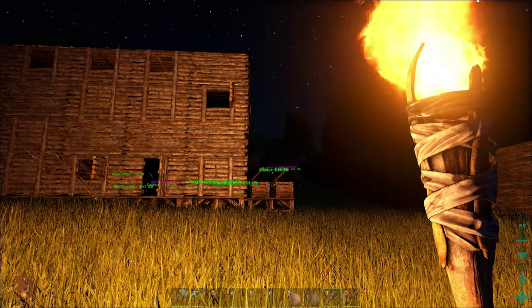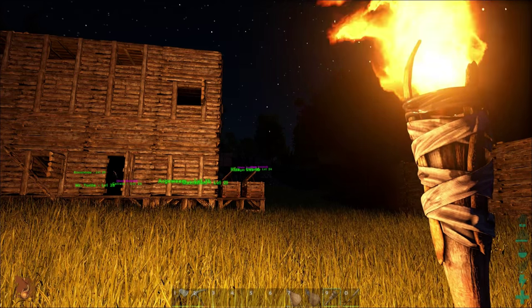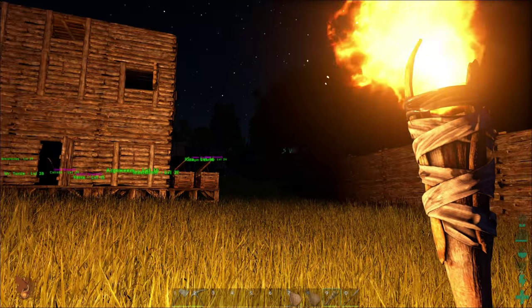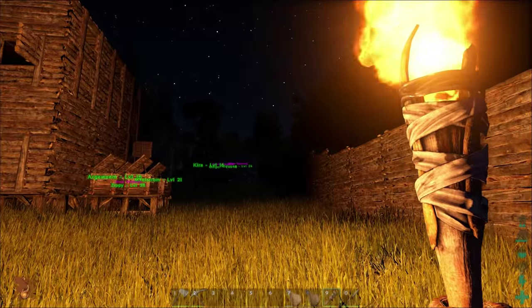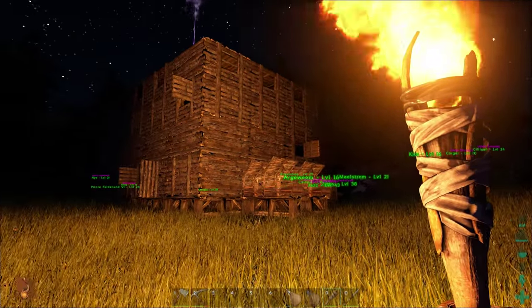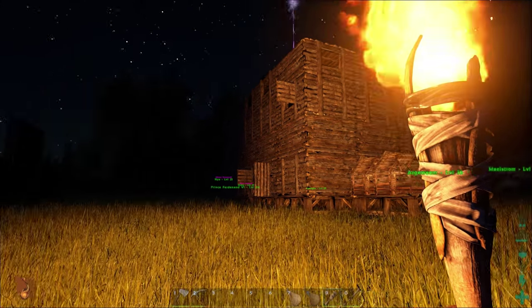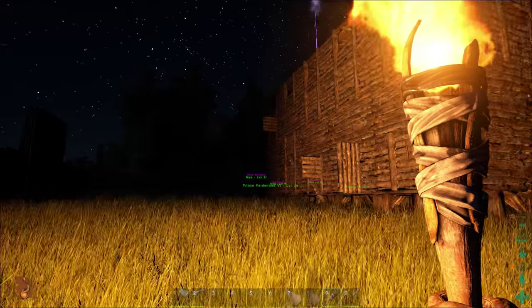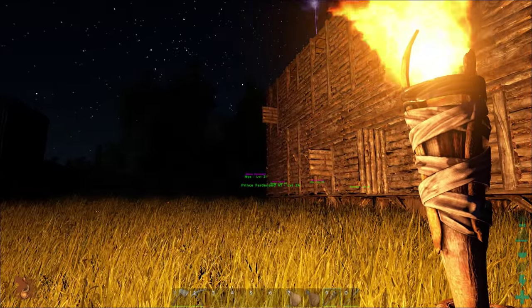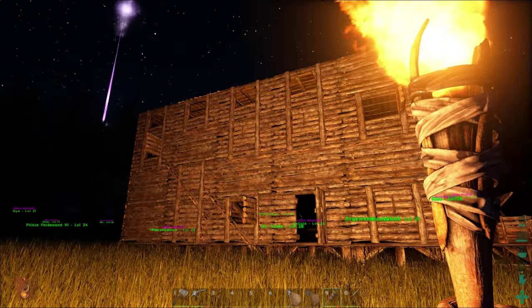Some of you guys know that we have our own server now, and we had to essentially start over when moving. So we have a brand new base here that we'll probably show off at some point. It's pretty cool — got the double high walls all the way around. But we have a second base we're working on that's actually on the coast, so we can grab some megalodons and keep them close to us, and use that as a hopping-off point for our water-based adventuring.